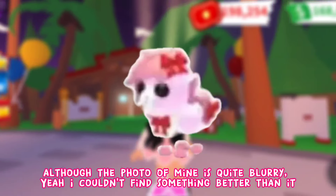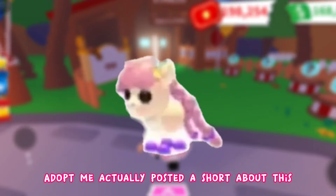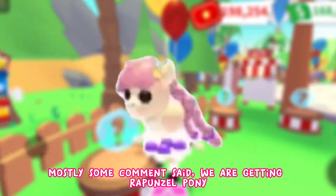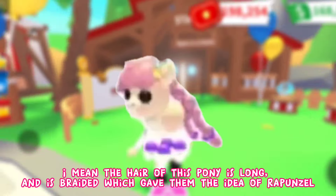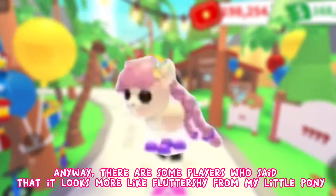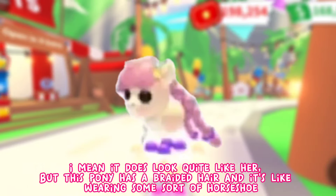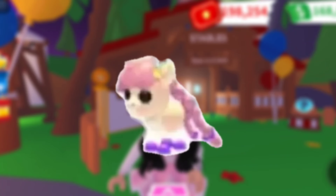The last pony is one everybody loves — Adopt Me actually posted a short about it, and after people saw the tail, everybody went wild. Many comments said we're getting a Rapunzel pony because its hair is long and braided. Some players think it looks more like Fluttershy from My Little Pony. It appears to be wearing some sort of horseshoe, and everybody has a feeling it will be legendary and hard to get.